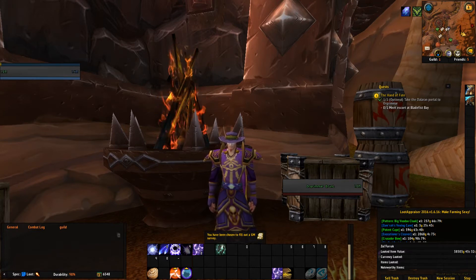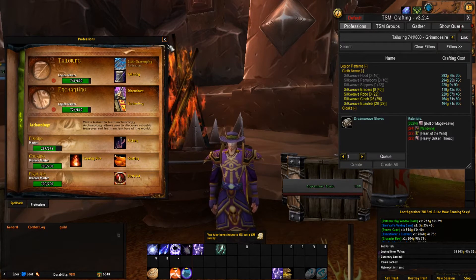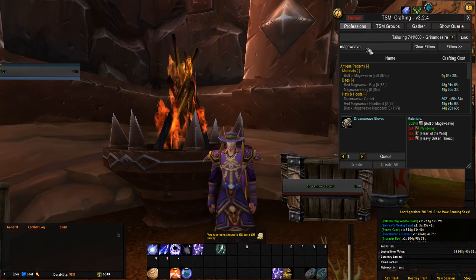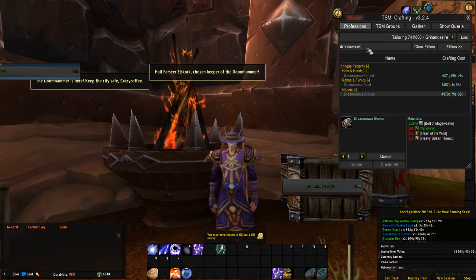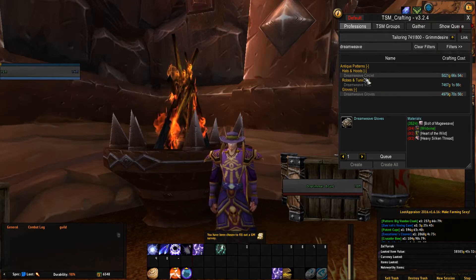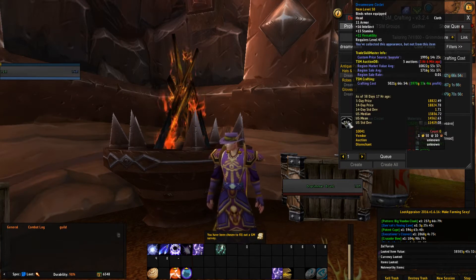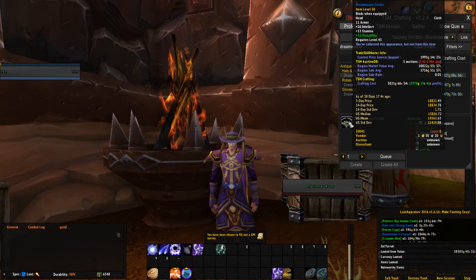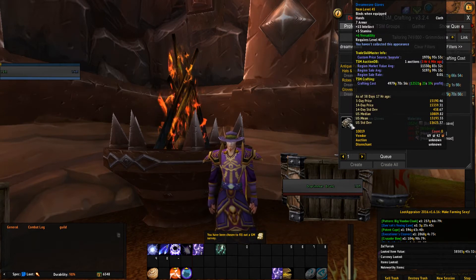Let's take a look at a few of the tailoring items here. We're going to narrow it down by typing 'dreamweave.' Now, dreamweave — I have the hood, the robe, and the gloves. The dreamweave circlet sells for 14,300 to 14,562 gold. The robe sells for 17,707 gold. And the gloves, 13,195 gold.